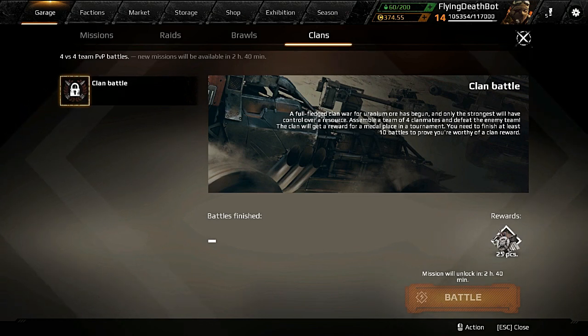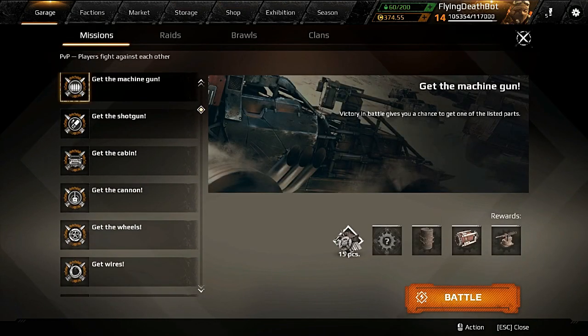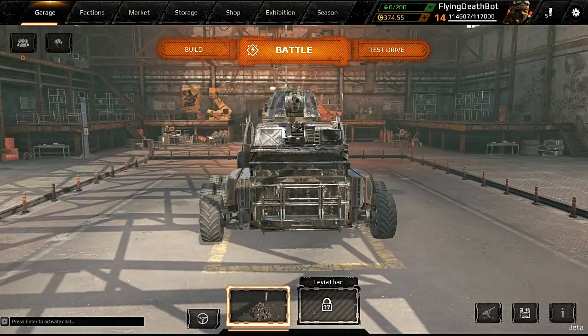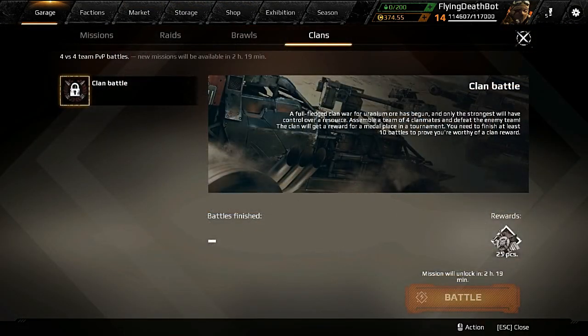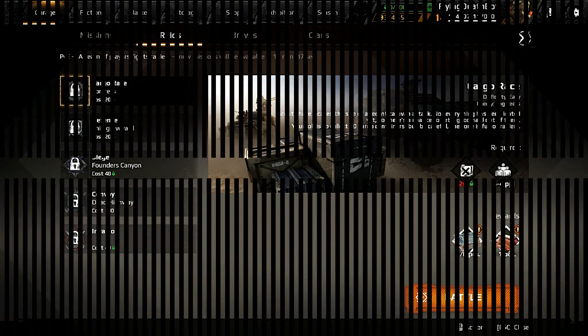A full-fledged clan war for uranium has begun — I could use me some uranium. You need to finish 10 battles to prove you're worthy of a clan reward. Wow, that's more time than I've got to play most of the time. That is it for our final look at Crossout Update 7.2. Hopefully you get to do some clan battles. Didn't get to see the new map — it's only available on Cargo Race but it did not show up for me. Mr. G out.